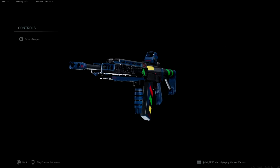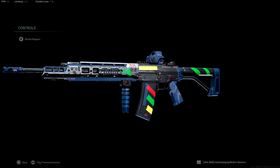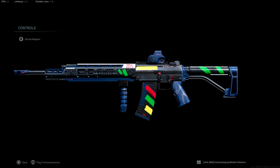Hey, what is going on everybody? It is your boy Carnage of PrimitiveAK here, back with another video for you guys today. Today we are here with the brand new Grau 556 variant known as the Steeplechase, which is a brand new variant that you're awarded for hitting gold medals in all five different trials challenges for Modern Warfare,